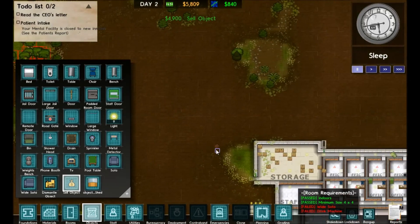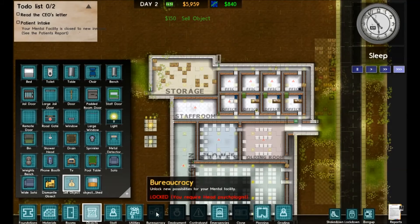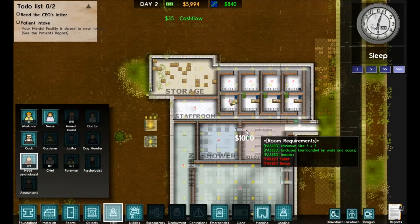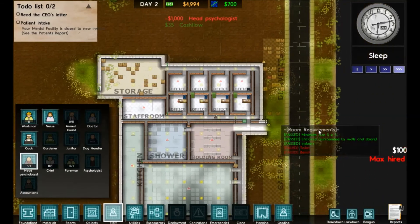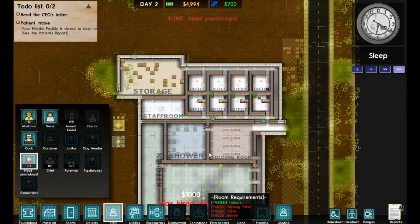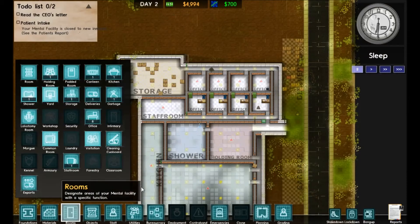As you can see it bumped us up almost five thousand dollars, so cutting down trees is a nice little way to make some profit. Now we can hire a head psychologist — because it's not a warden in this game, since we are not a prison, we are a mental facility. We'll put them right over here — he wanted this office instead, and that's fine.